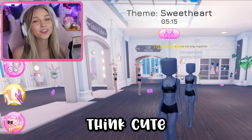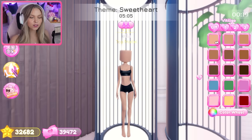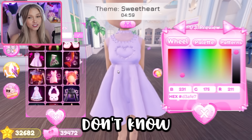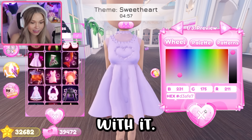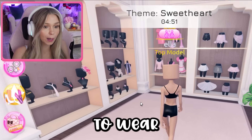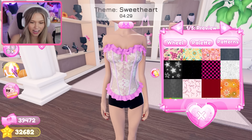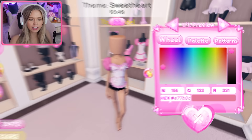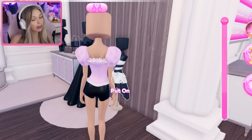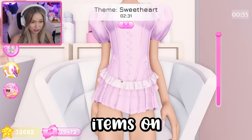Whenever I think of sweetheart I just think cute little dresses and that's exactly what we're gonna do. Let's start with the skin tone — we do have a code item called sweetheart and it definitely gives the vibe, but I don't know if we can layer much with it, so I'm not gonna use it. I really want to do a lot of layering because we have to wear the maximum amount of items. I'm gonna use these sleeves right here and my favorite skirt. We've literally wasted half the time and I only have three items on.